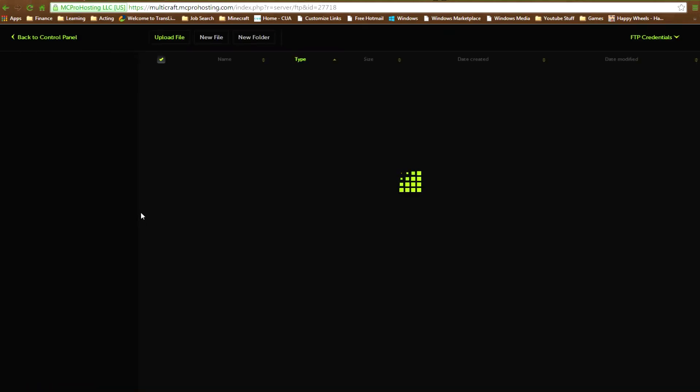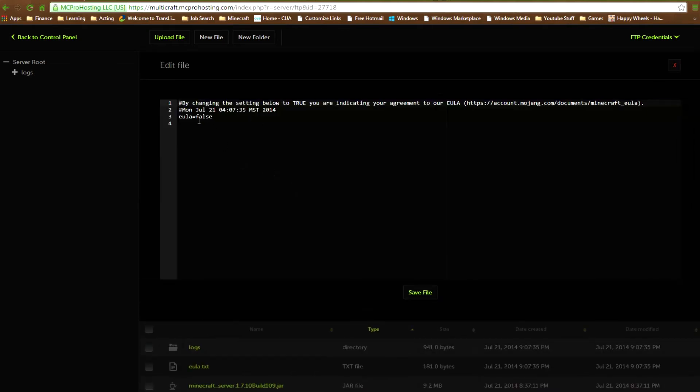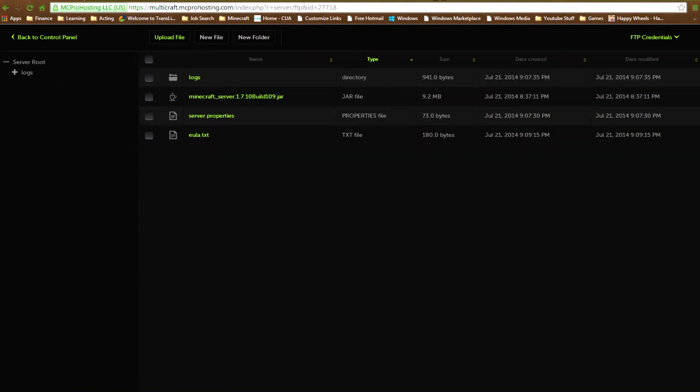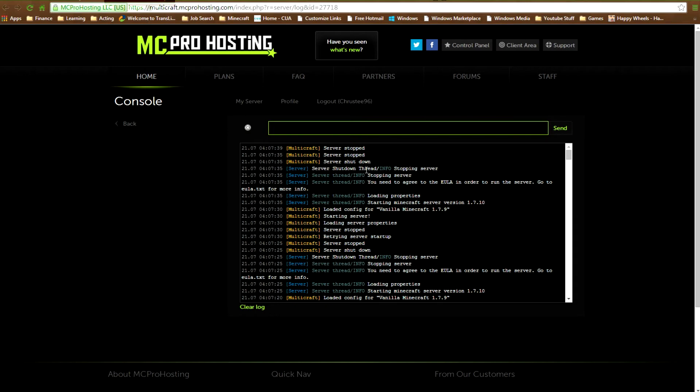To fix this, go to Files, then FTP file access. This will show your basic logs, EULA, server jars, and server properties. Click on the EULA file and it will say 'by changing this setting to true you indicate your agreement to our EULA.' Once you've read it, set it to true and save the file. Then go back to the control panel and click start - it should run smoothly.